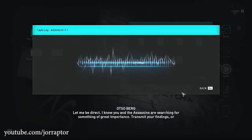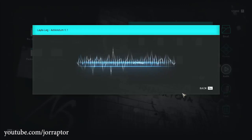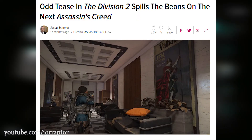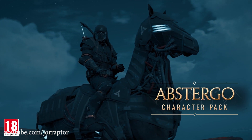The audio log says: 'Let me be direct. I know you and the Assassins are searching for something of great importance. Transmit your findings or your present colleagues will become collateral damage.' So maybe we'll see more of Otso in the Atlantis DLC or in Assassin's Creed Kingdom — the Viking game that should launch next year and was leaked recently. We already talked about Otso having Viking ancestors, so this might tie into that as well.